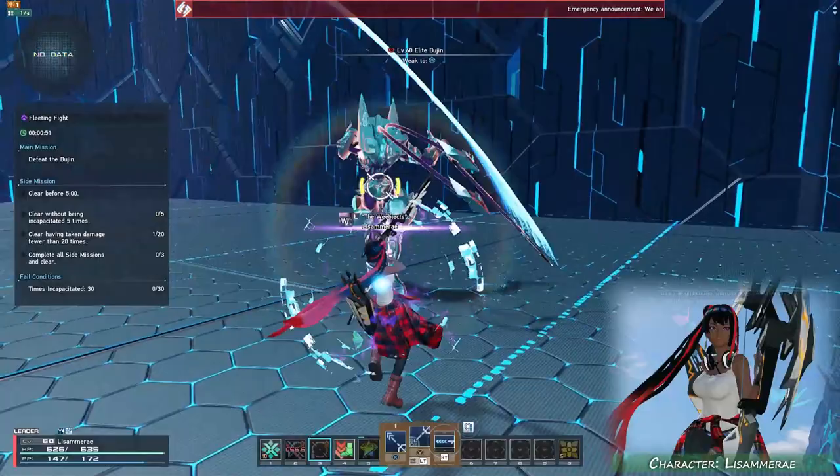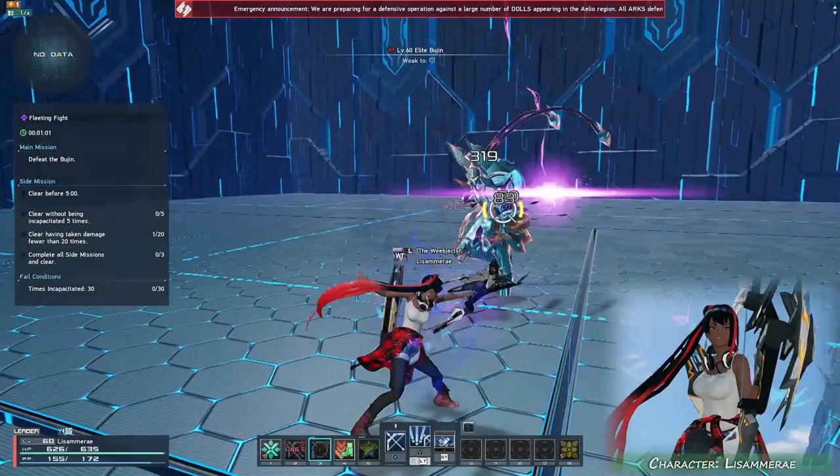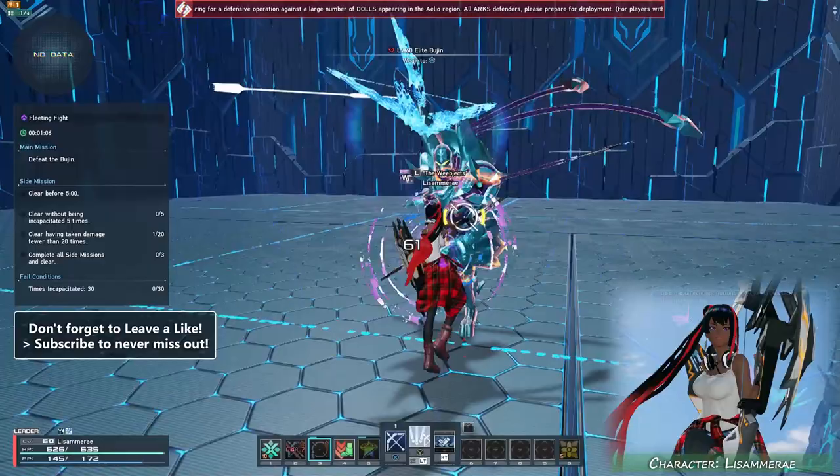It works really well in teamplay too, by supporting your team with illuminated photonic arrows — you'll be like a Quincy from the anime known as Bleach. It can be used at close range too, but it can easily be drawn into — no pun intended — using more simplified attacks like weapon actions and sidestep counters, which does deal a great amount of damage and feels really great to use. A fantastic combination.